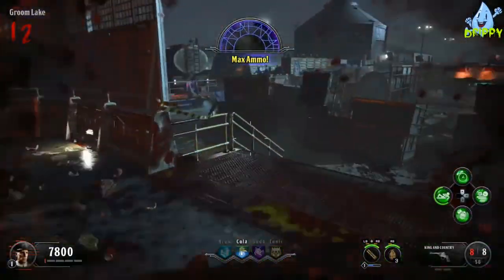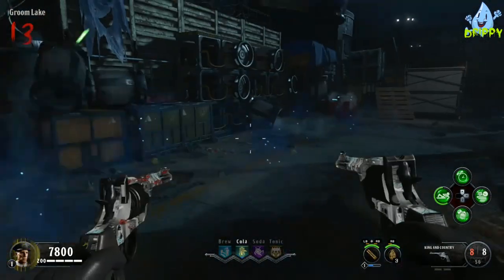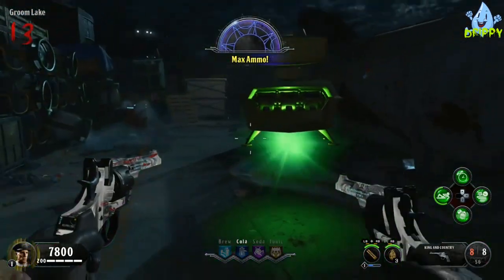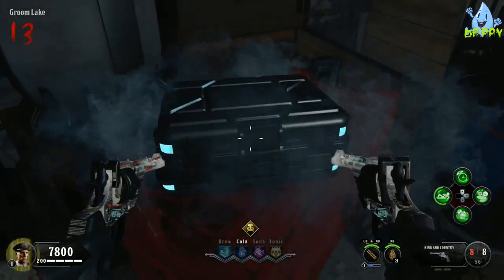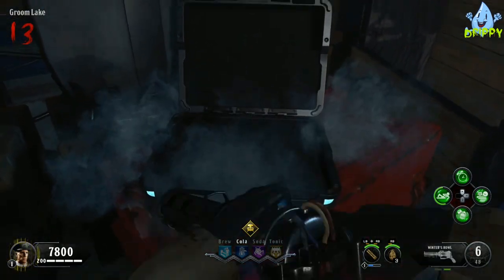Hey, this is Drippy. Today I'm going to be showing you how to complete the classified easter egg on Black Ops 4 to get the Winter's Howl. This is the fastest method that I've found — you can obtain a Winter's Howl in less than 15 rounds, generally less than 20 minutes as well, so it's quite quick.